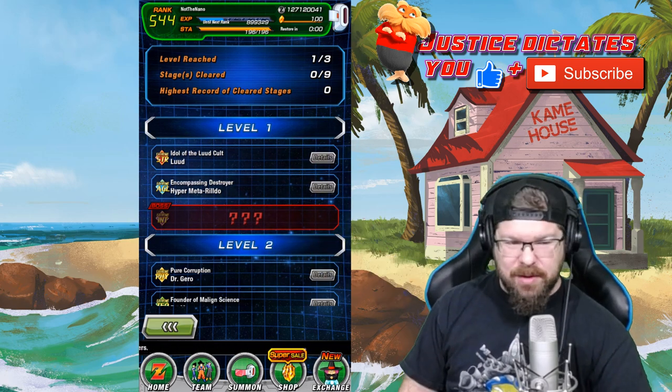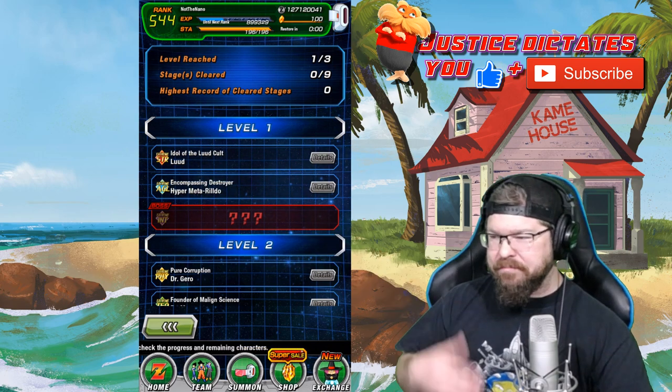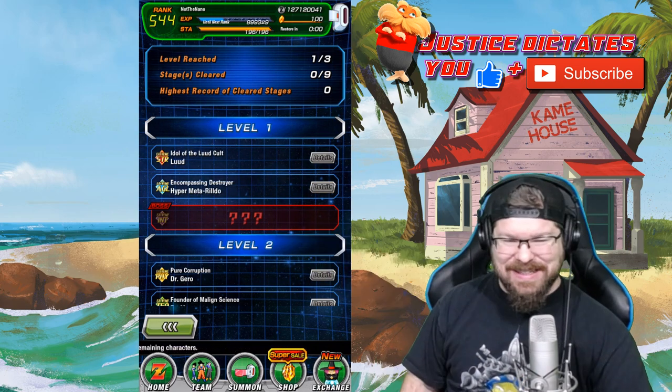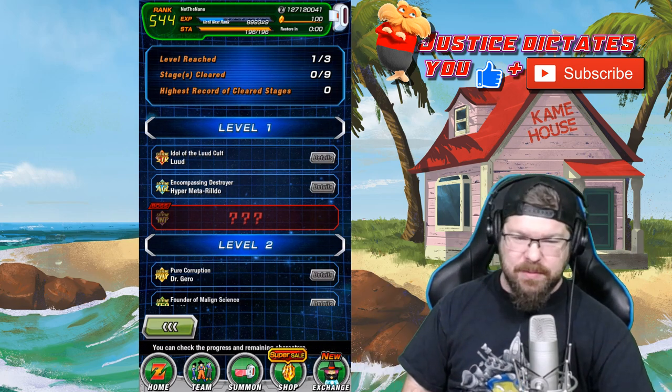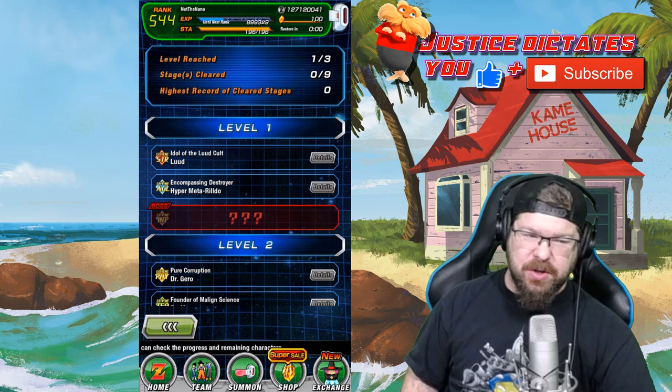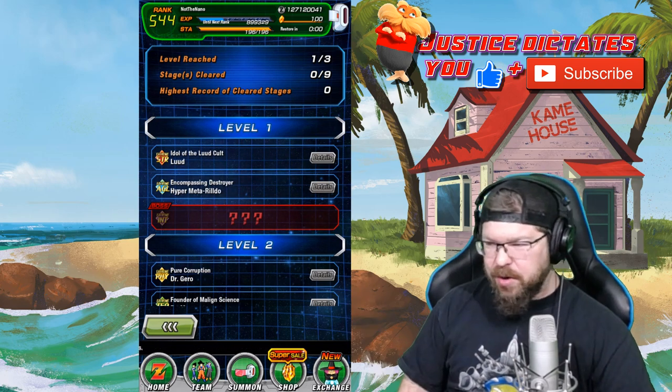Second, Extreme Hyper Metal Ruldo — I just created a very basic tech team to take that out. Should be no sweat. I'm not losing sleep over that unit. He doesn't do anything special — he just can't be stunned or sealed. But this early in the match, it doesn't matter.